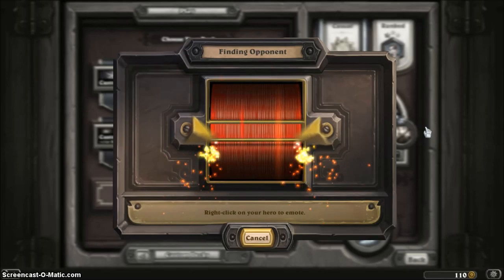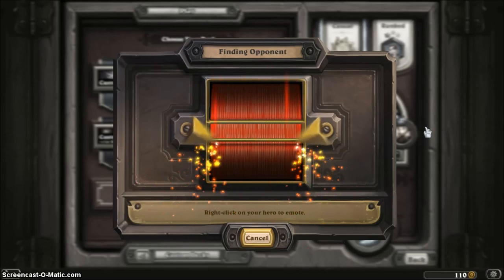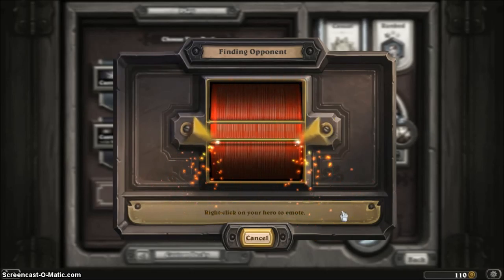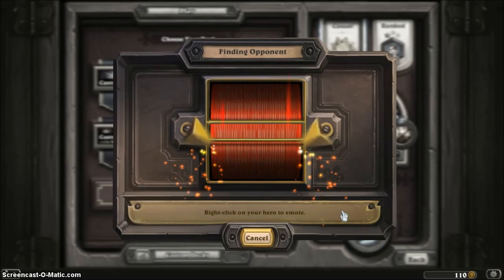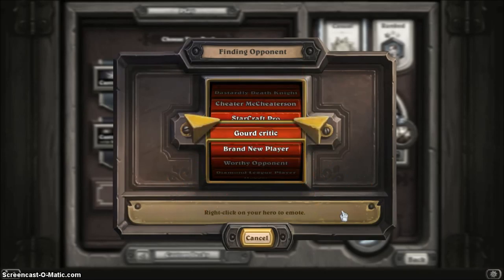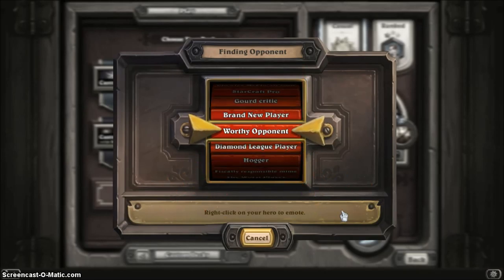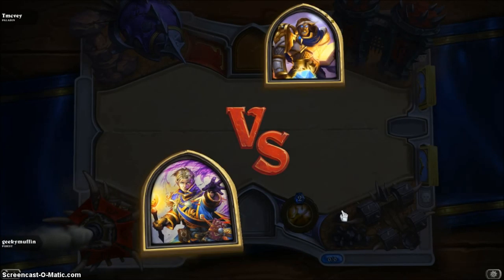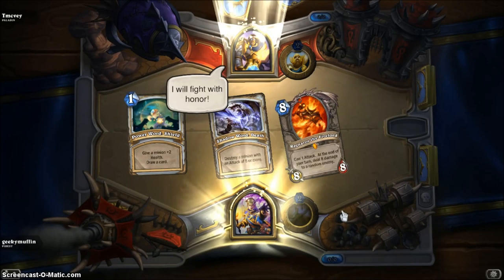It makes you think — will it ever land on anything else? And down here it always gives you tips, like right click on your hero to emote — I'll do that in the match. It just sucks that you can't really tell them what you want to say. This is taking forever. There you go — worthy opponent, did I call it? Now my computer's running slow, maybe I should have restarted it first.